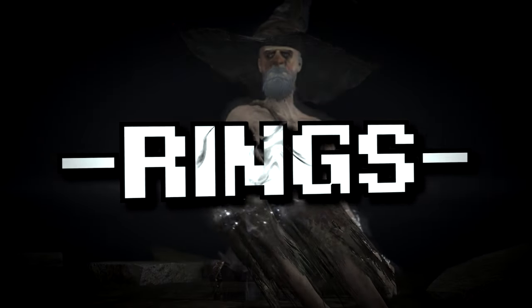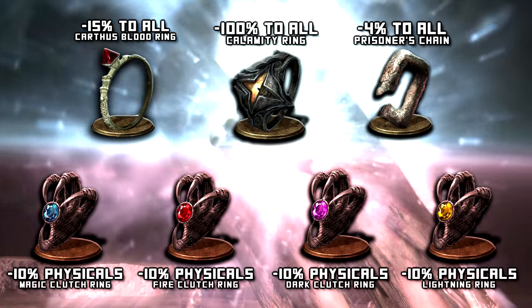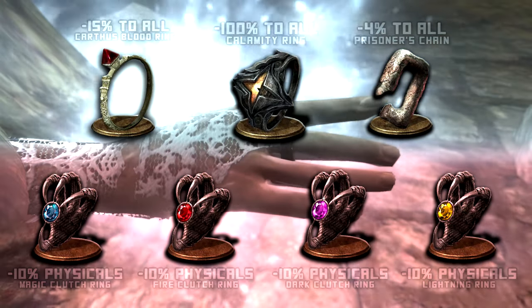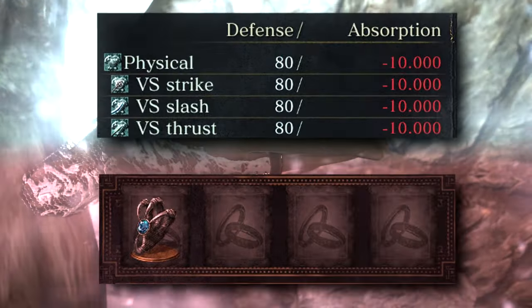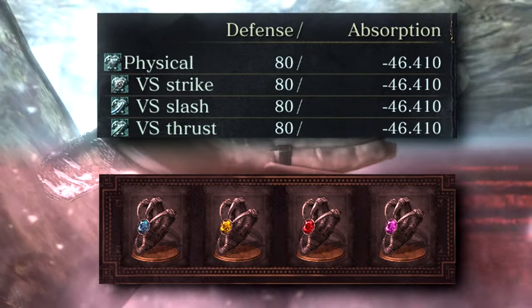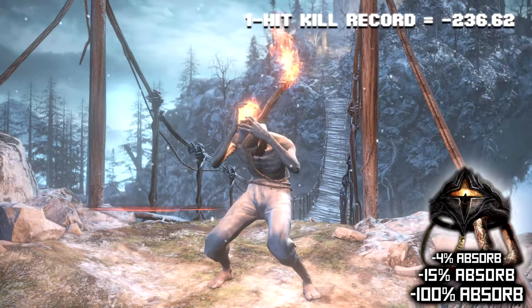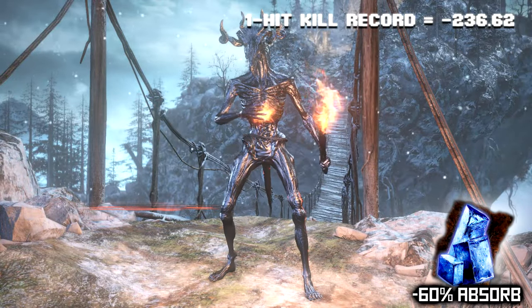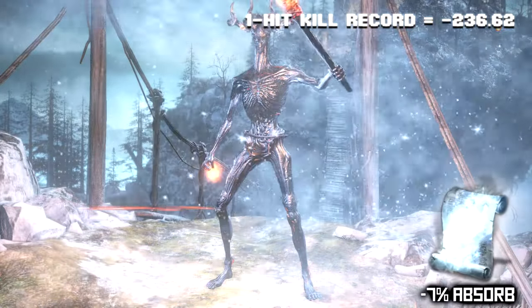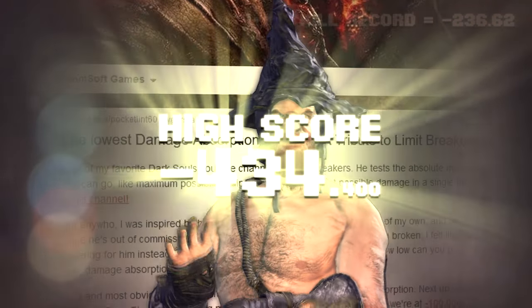And finally, the rings. The top row gives penalties to everything, while the clutch rings only penalize the physicals. The trick to absorption is that it stacks multiplicatively. So this setup doesn't amp physical damage by 40% — each source affects the other, returning much more. But that's enough rambling. Let's do this. To start us off, use these three rings, add dragon form, a pinch of iron flesh, and finish with some frost. For a shocking minus 434.